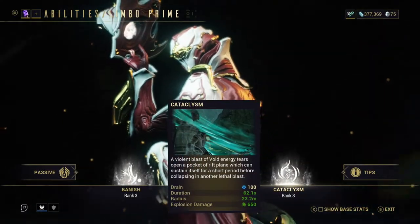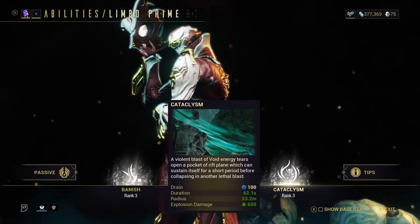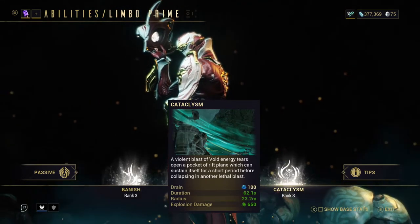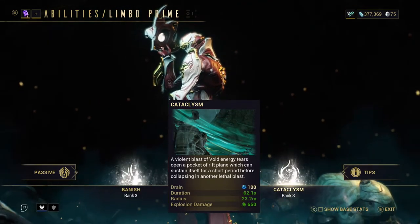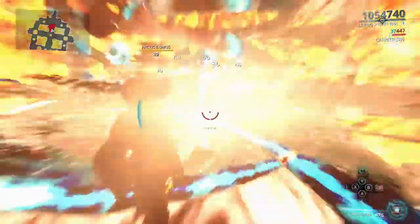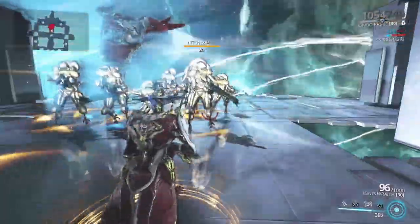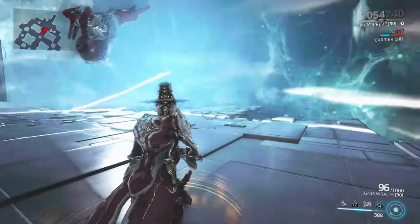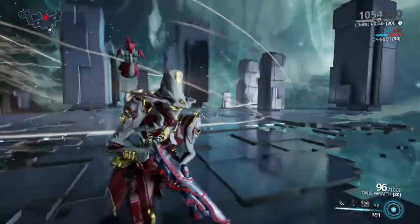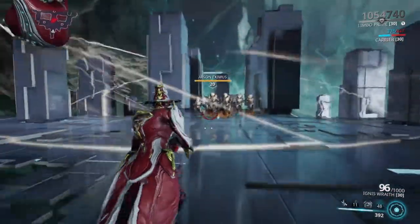Limbo's fourth ability is Cataclysm. A violent blast of void energy tears open a pocket of rift plane which can sustain itself for a short period before collapsing in another lethal blast. The ability tears open a pocket in reality in a globe shape, kind of like Frost's snow globe. This globe however sends anything inside it into the rift plane. If you combine this ability with Limbo's second ability then you can freeze everything inside this globe, making them very easy to take down.